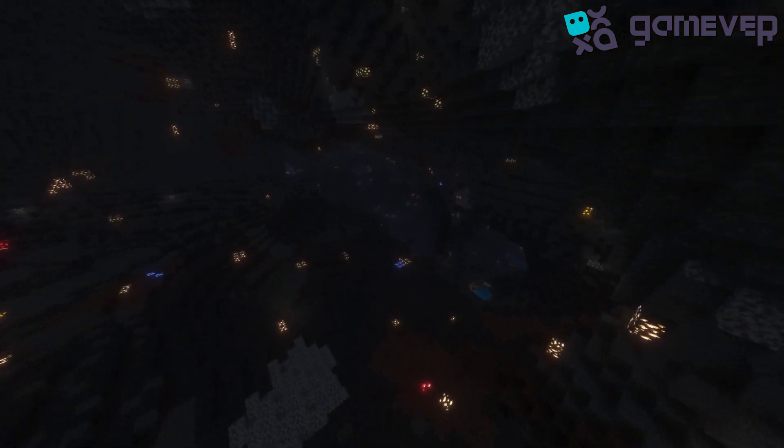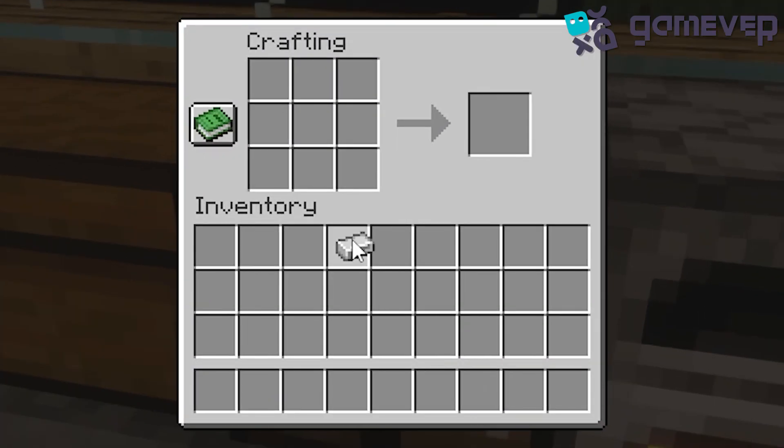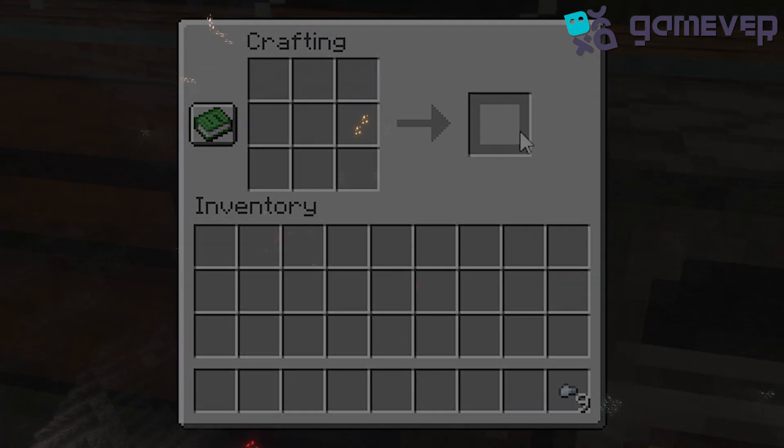Let's gather our materials. To make iron nuggets, you need one iron ingot. Place the iron ingot in any slot on the crafting table and voila, you get nine iron nuggets.